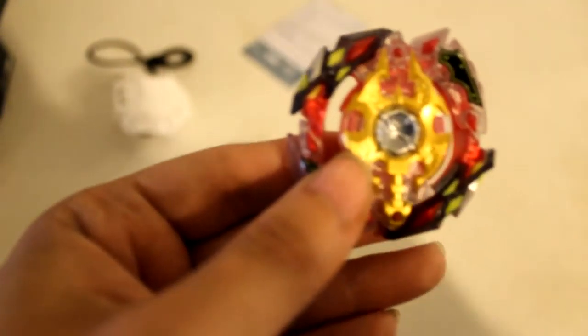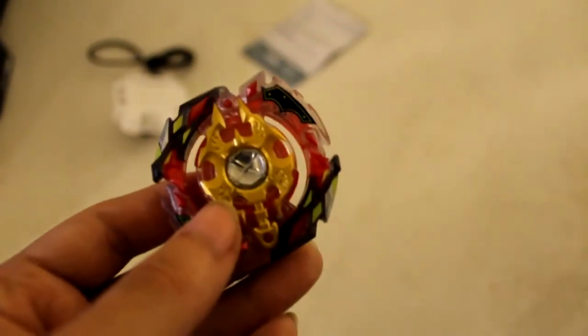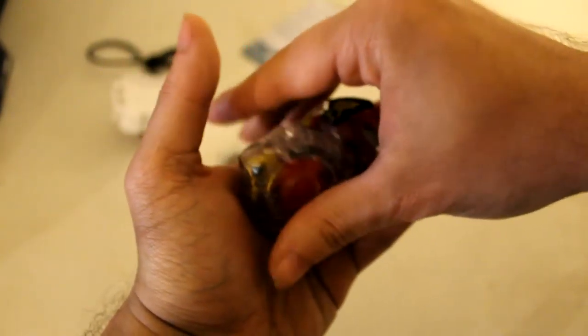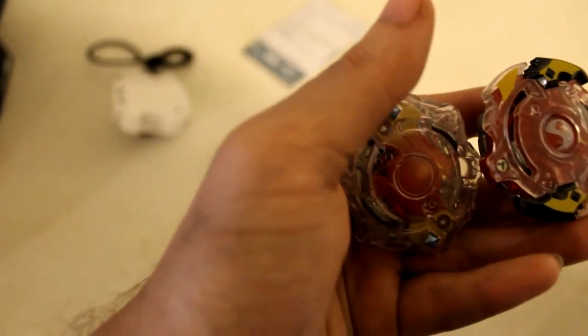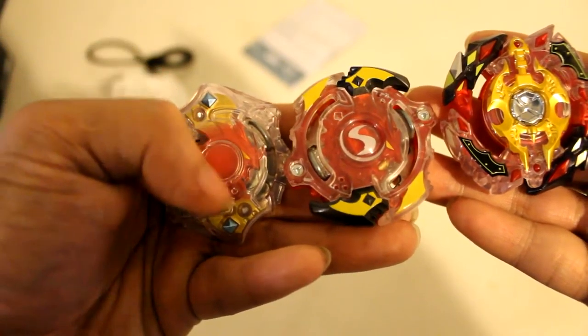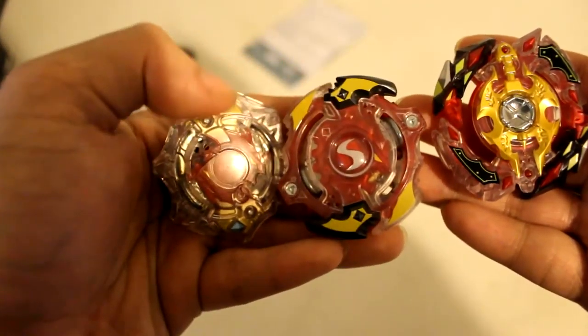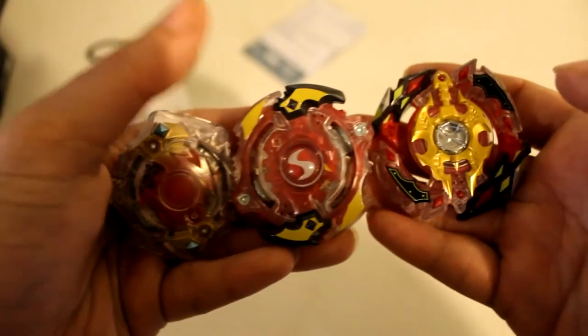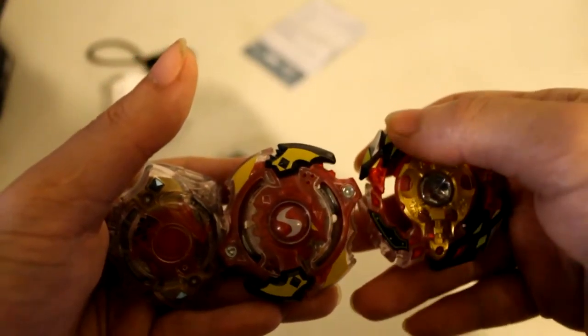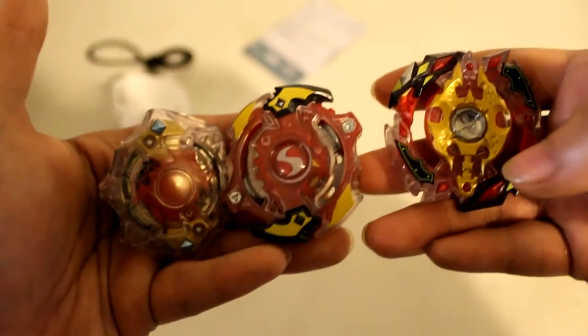As we all know, Hasbro's guard chips are non-removable, so this one fits right in. We have what look like Spriggen heads here and here, still with that little claw design. And we've got what looks like an X — but it's supposed to be an S — on the metal it looks more like an X than an S.